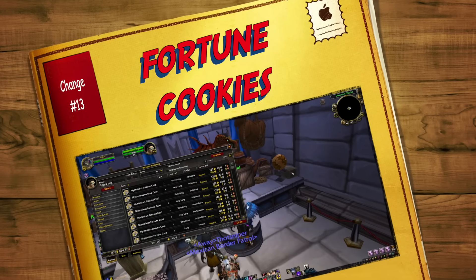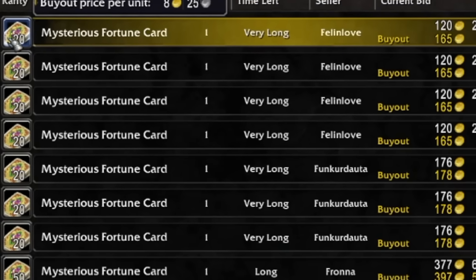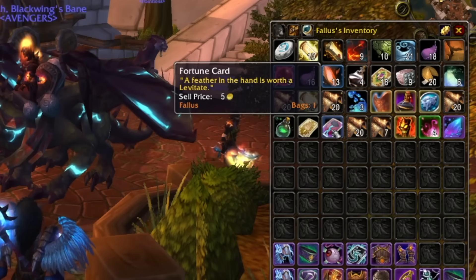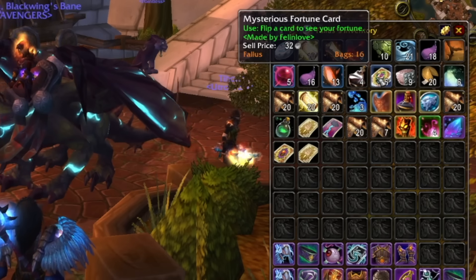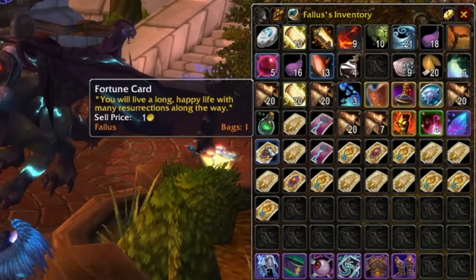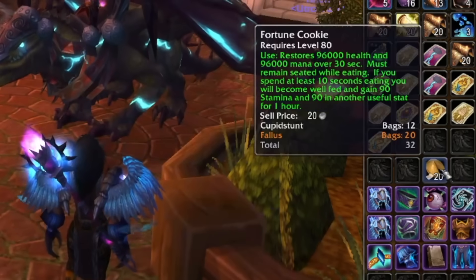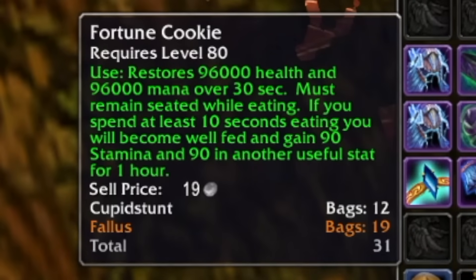Number thirteen: Fortune Cookies. In Cataclysm, Inscription can make something called Mysterious Fortune Cards. As a scribe, you either craft them or buy them from the auction house hoping to make more gold. Every time you flip one of these cards, it gives you one with a vendorable value — I just got one worth five gold. The thing is, there is one in amongst these decks worth 5,000 gold. You can use these in combination with food to make Fortune Cookies, so every time you get a food buff, you also get a Fortune Card. Fortune Cookies always give your most useful stat — and hopefully 5k gold.